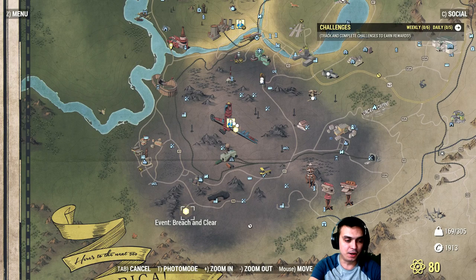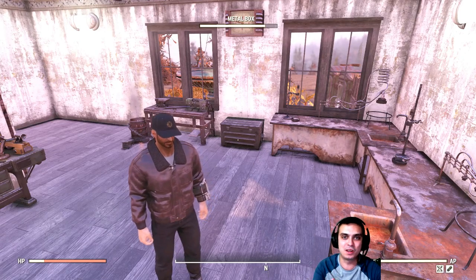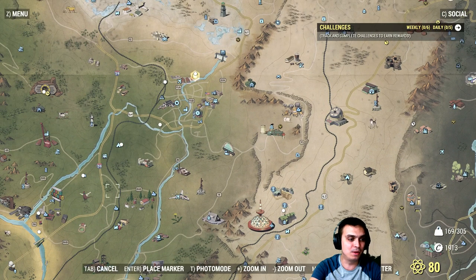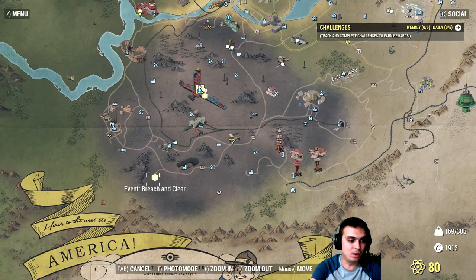The event has just popped — Breach and Clear. Just so you know, whenever I'm looking for the event I don't always server hop; I usually just visit when I see it. Most of you know about server hopping at Pleasant Valley Ski Resort, but that's been popular for months. Another location is the Eastern Regional Penitentiary where there are nine trash can traps you can disarm and get about 81 lead per server.